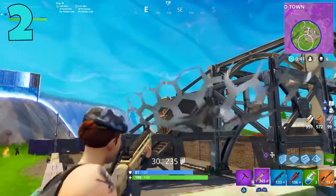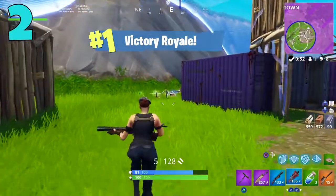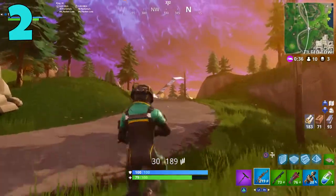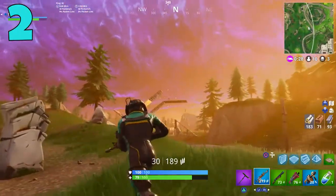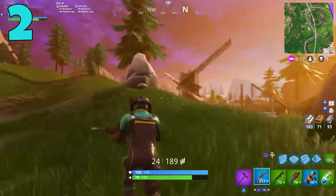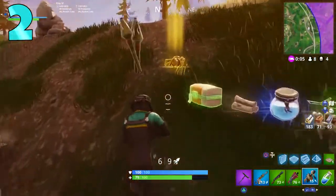Coming in at the number two spot, we have the Zapatron sniper rifle. This was an interesting one because this gun is currently in Save the World, and a long time ago it was added into BR mode for literally about one day, then cut from the game. Who knows why — maybe it was too overpowered, or they didn't like the way it played in battle royale. The Zapatron is a gun you have to charge up; it took a while to charge, but when you fired it, it would pretty much insta-kill whoever you hit. Maybe that's why it was removed. It was only in the game for like one day.